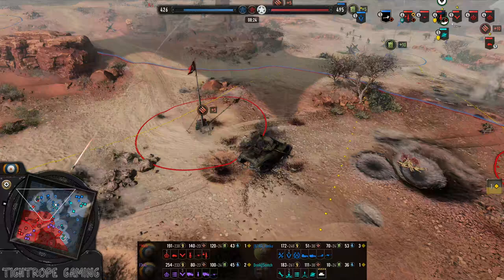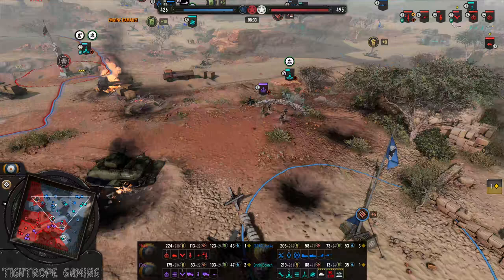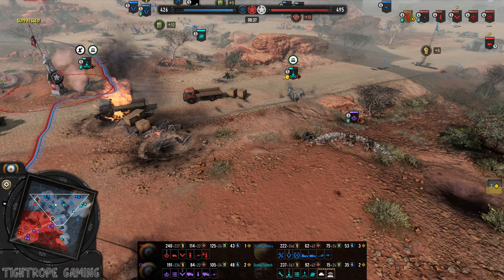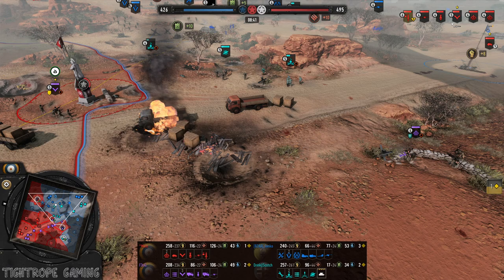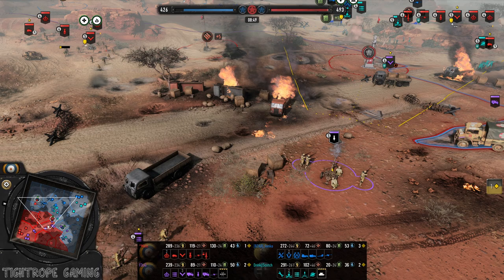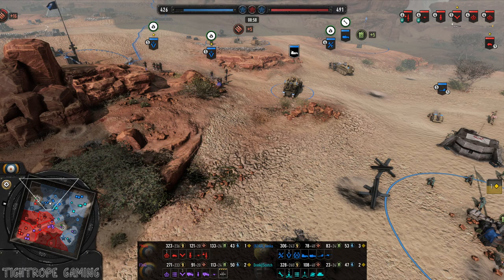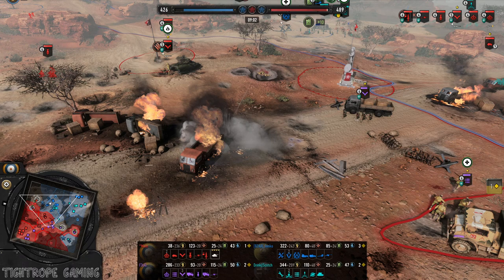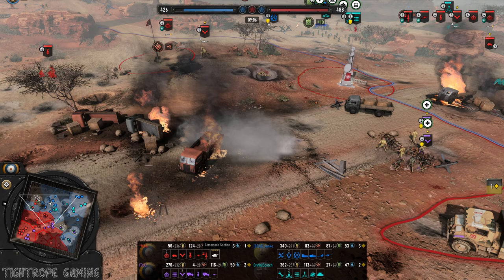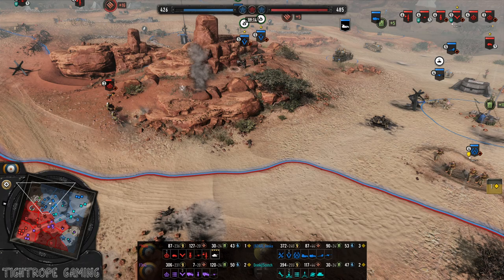We've seen this LEIG do very well in these indirect wars — there's such a lot of range on it. Soft retreat over to the medics it looks like. Going out of range to be effective. The Flak halftrack hasn't seen too much action really, very conservative stuff with it so far. I imagine the Axis will really want to keep it alive. Expecting some planes later on, maybe for Mule — they'd shoot them down, so that's the tactic here.